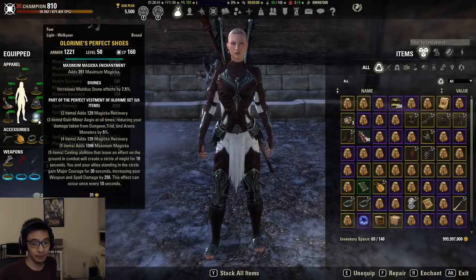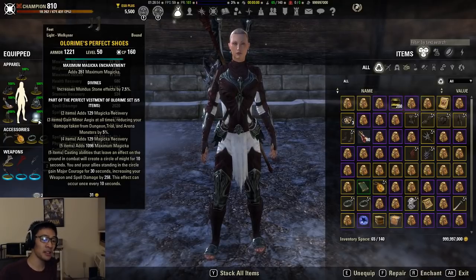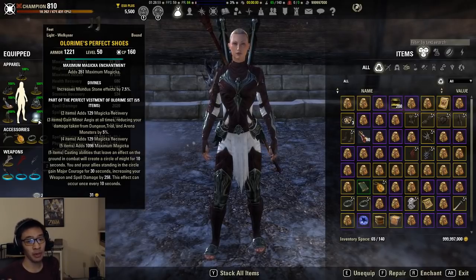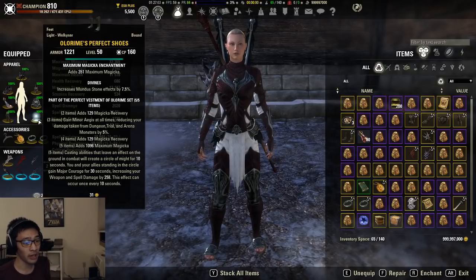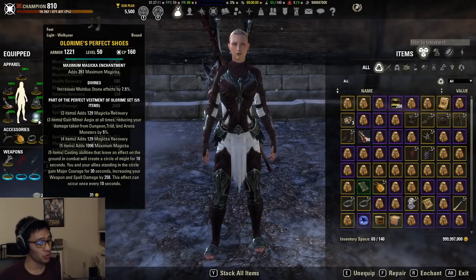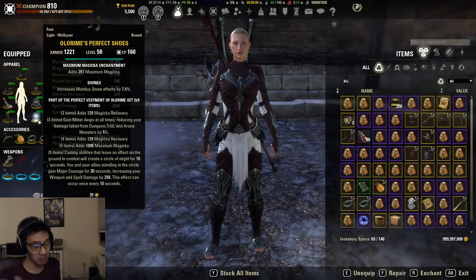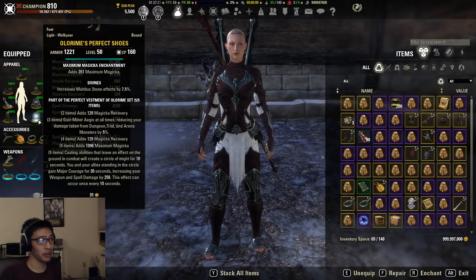Olorime, on the other hand, has no person cap — we tested this when the set was first announced on the PTS and since it went live. There is no limit to the number of people affected by Olorime. All 11 of your groupmates in a trial can jump into the Olorime circle and they will all get Major Courage, giving it a huge advantage over Spell Power Cure which is capped at six people maximum.